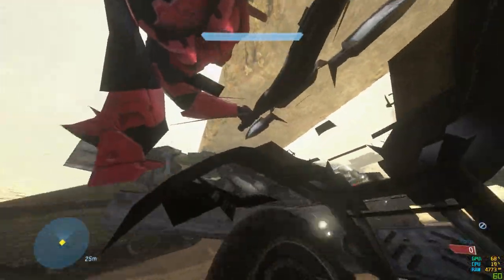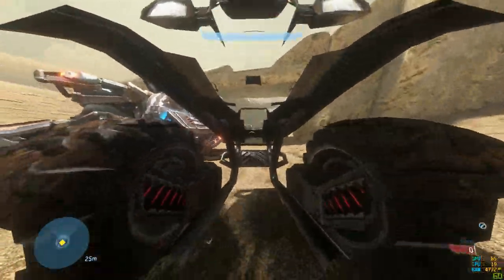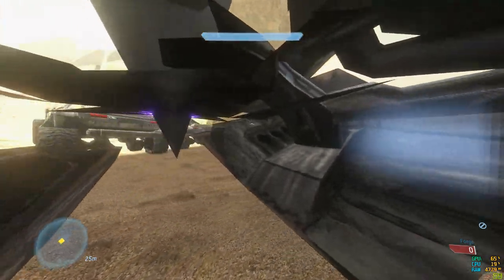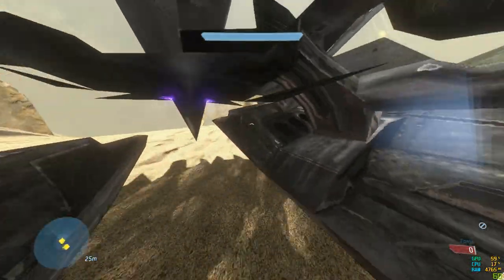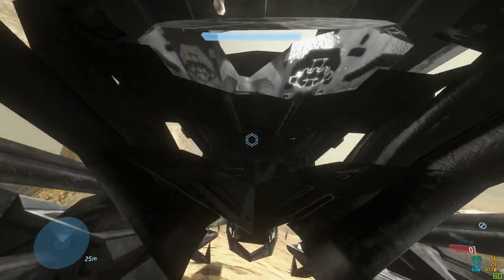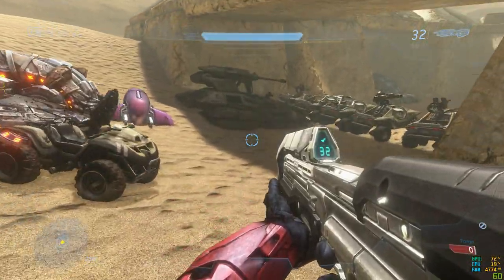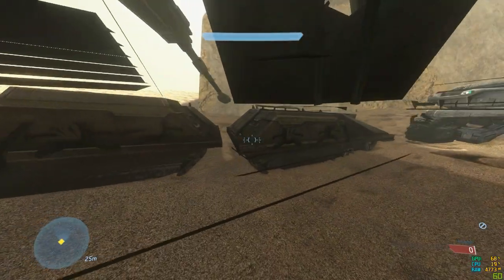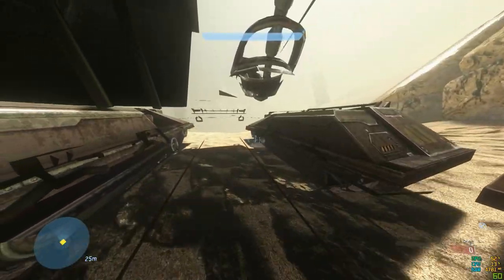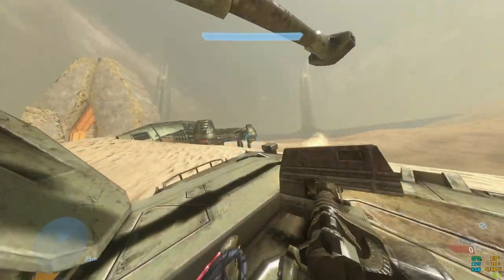Moving on to the Mongoose — it seems to put you right in the center, actually inside the Mongoose itself. By the looks of things this would be a lot easier to drive because you can see where you're going, though obviously not the most practical. As for the next vehicle, it's positioned the same as the Mongoose, and the passenger turret seems to be positioned at roughly the same location. Moving on to the big Scorpion tank — it seems to position you in the middle just behind the spot where the driver sits, and its turret is positioned correctly for the first-person camera.